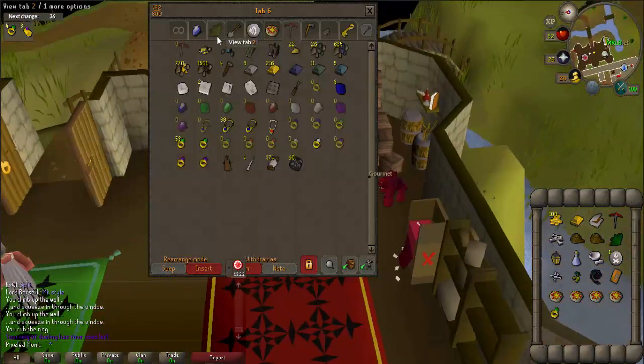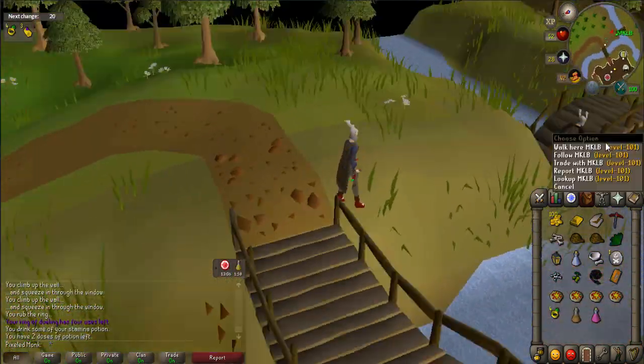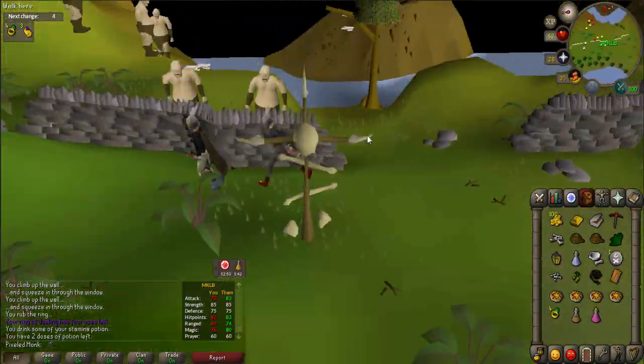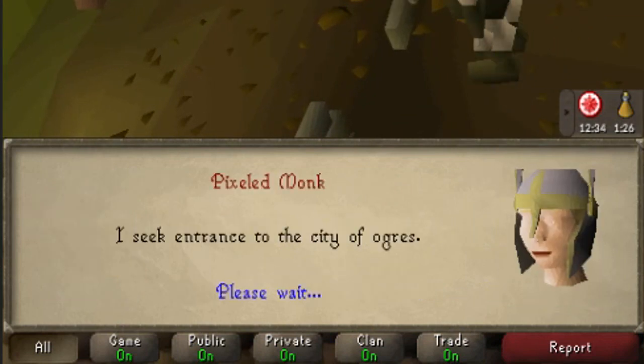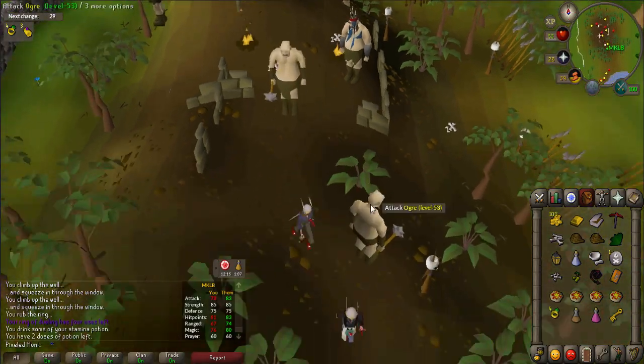Before you can get into Ogre City, you must collect parts of an Ogre Relic. Use your Ring of Dueling and teleport to Castle Wars. Head northeast to Og, who is located in some ruins. Tell him 'I seek entrance to the city of ogres.' He'll tell you to get his stolen gold and will give you a key to open the chest — keep this for later.